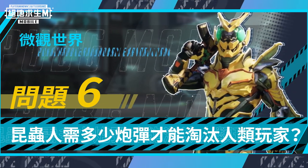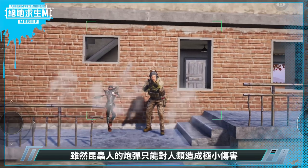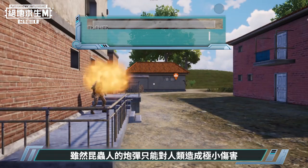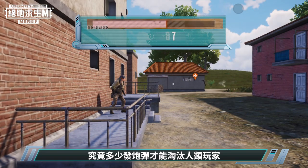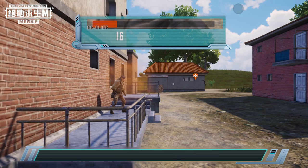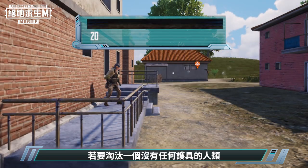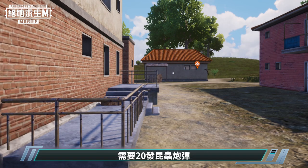Question 6: How many bullets does an insectoid need to eliminate a human? In matches, insectoid bullets only deal minor damage to humans. This is a question that players are very interested in. Tests found that 20 insectoid shots were needed to eliminate a human without armor. The answer is 20 shots.